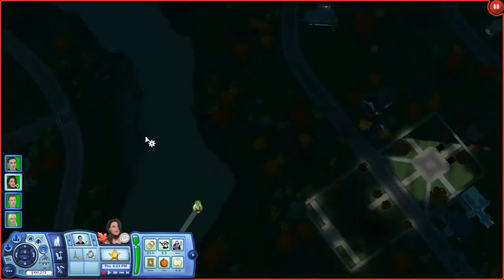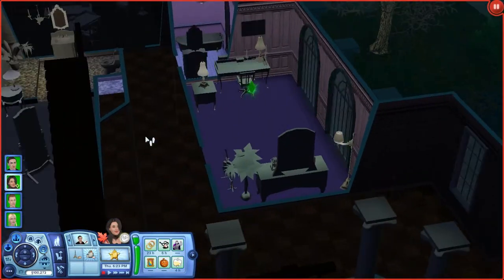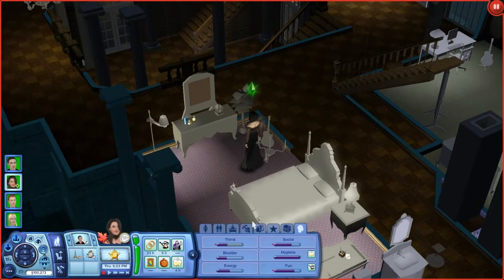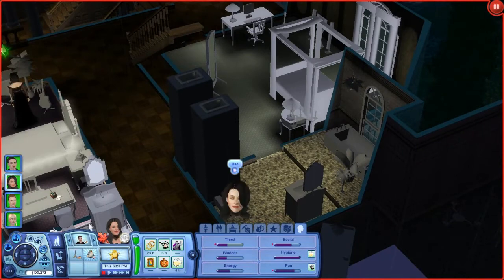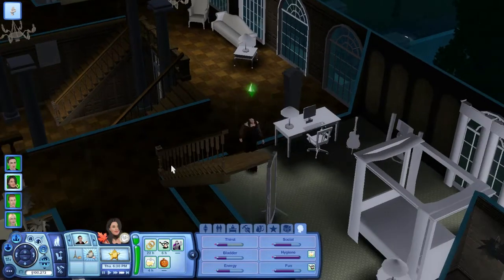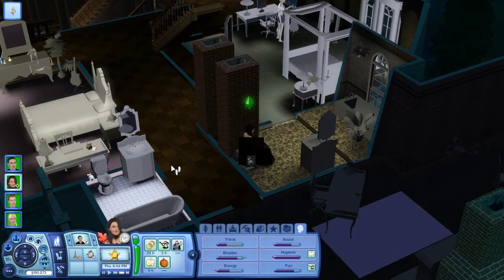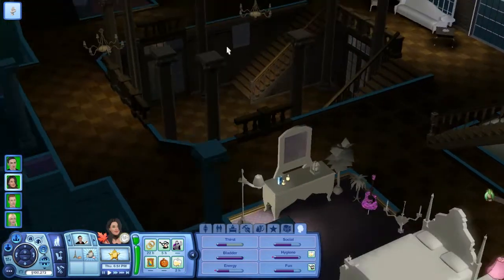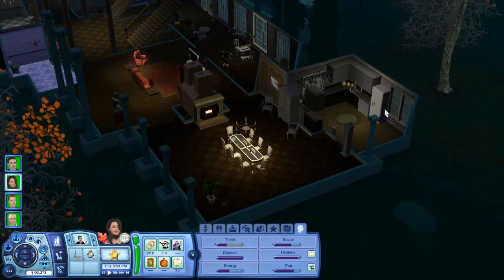Let's go see what Dana's doing. She's not doing anything interesting. She needs to use the restroom, then we're going to need some thirst and energy managed. Aiden, thanks for coming to the party — the party's done now. I really don't care about the party anyway.